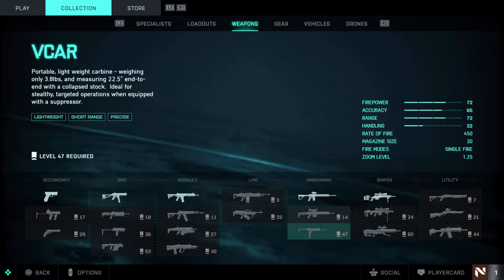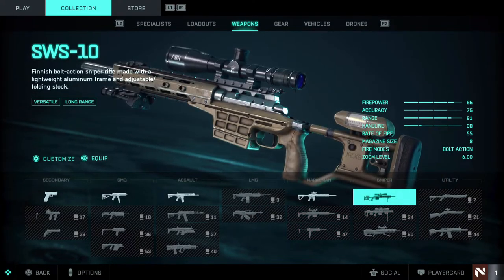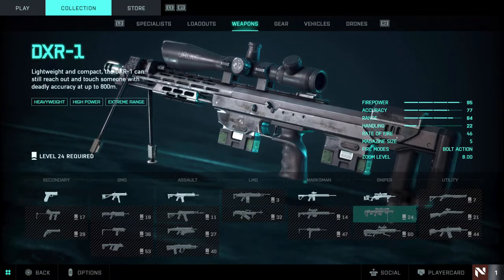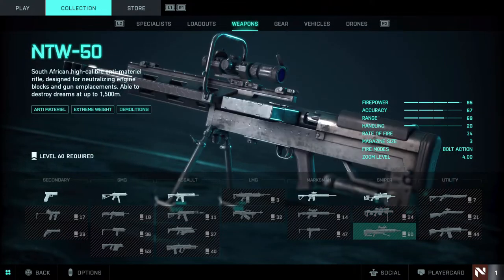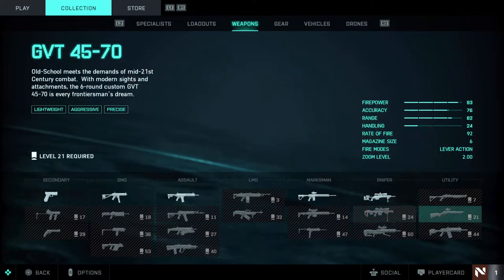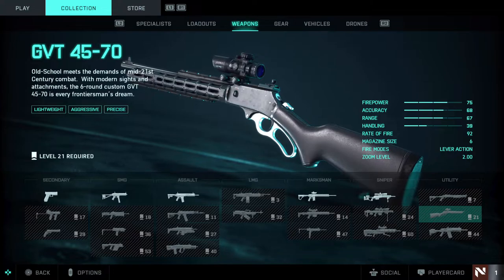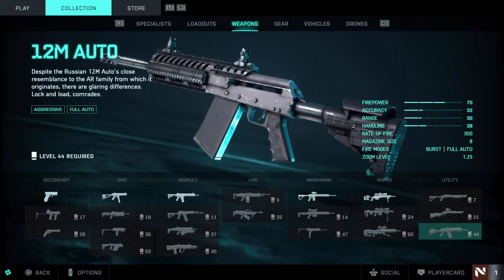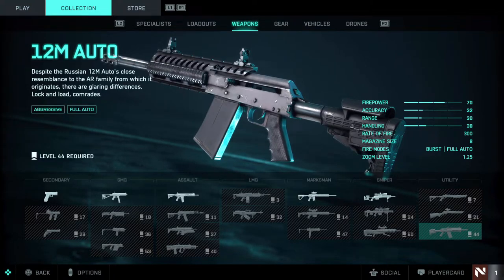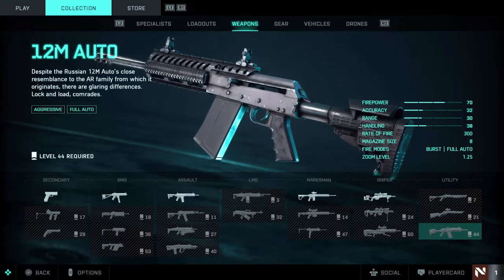For snipers, the SWS-10 and DXR-1 look great. The NTW-50 is the 50-cal that's been circling around - it looks like it does one shot, which will be very interesting in multiplayer. Then there's the MCS 880 shotgun, the GVT 45-70 lever-action rifle which I love, and the A-12 auto which is probably a shotgun and will be really good. There are only 22 weapons at launch, but more will come out through updates. For now we just have to wait and level up to unlock these weapons.